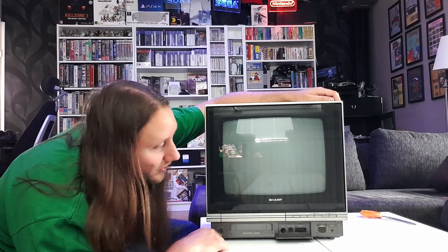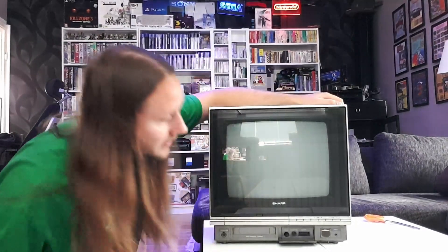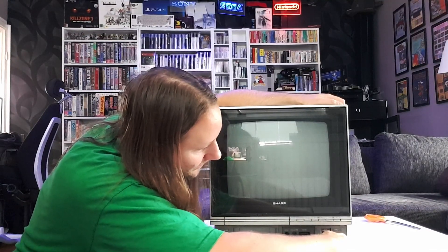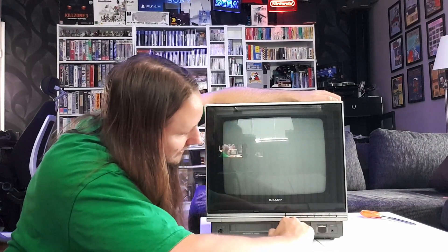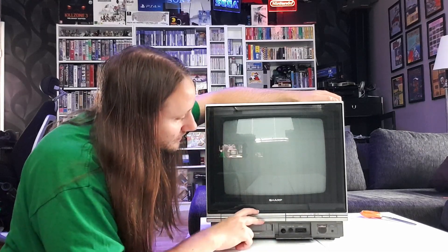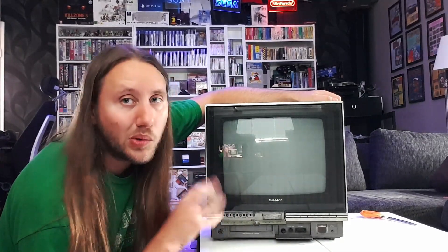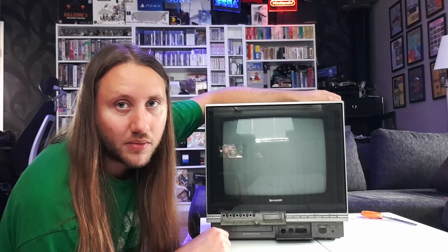I want to try to reverse engineer and figure out which of the pins here correspond to the pins on the NES controller. And of course we have an on button and a bunch of other buttons. It said it was broken, so I'll probably have to solder some stuff. I'm gonna put some electricity to it and just see if it powers on - if it doesn't, I'll have to work on it.